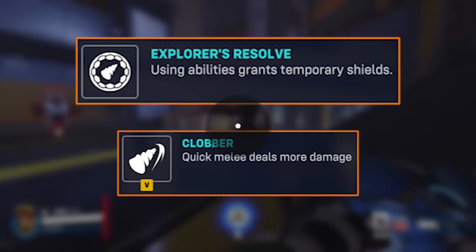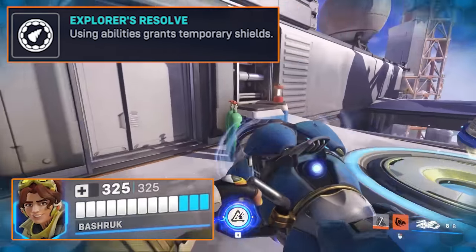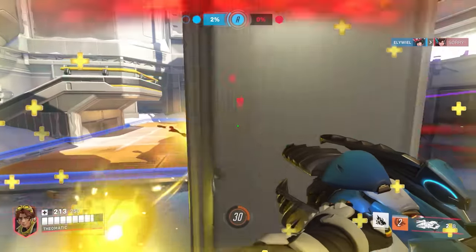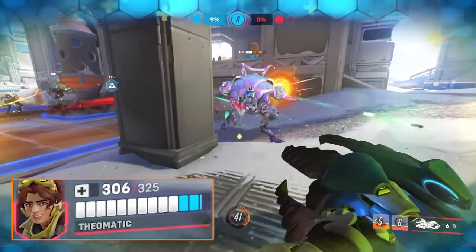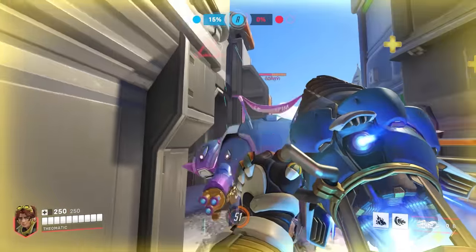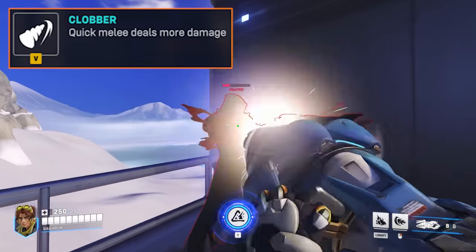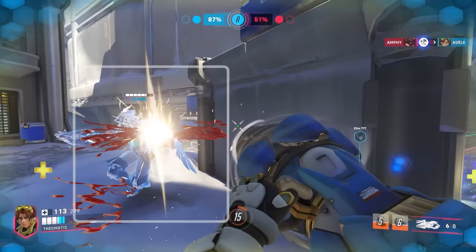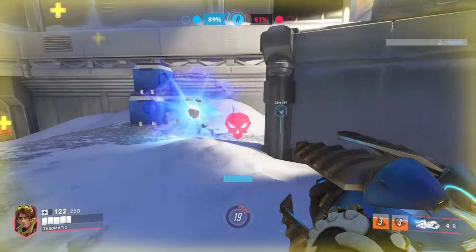Venture has two unique passives that amp up different parts of their playstyle: Explorer's Resolve and Clobber. When using Burrow and Drill Dash, Venture gains temporary maximum shield health for a max total of 325. This isn't normal overhealth — you actually increase your maximum health for a short while, which means it can be healed up, though it disappears 3 seconds after your ability ends. Using one ability gives 40 shields; using another quickly after gives 35 more for a total of 325. The second passive, Clobber, is an upgrade to quick melee like Zenyatta's Kick. Venture's quick melee damage is buffed and dealt over time, acting like a third fire type — helping compensate for their low max ammo.